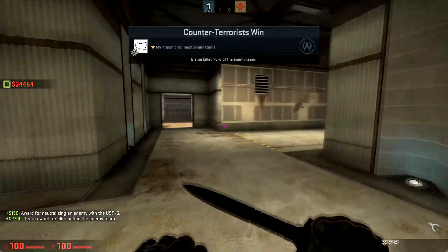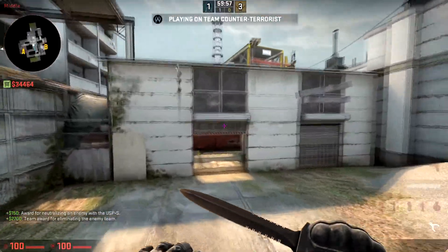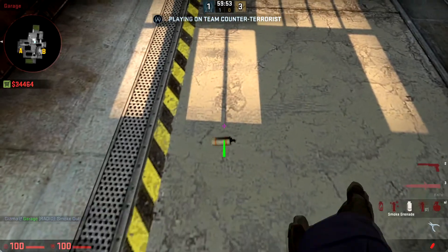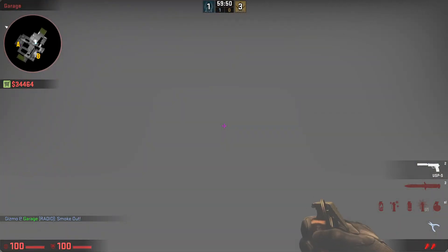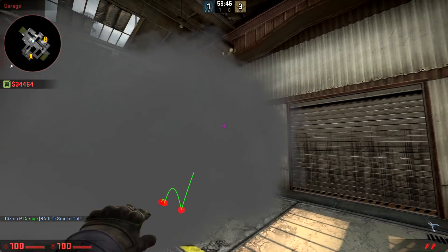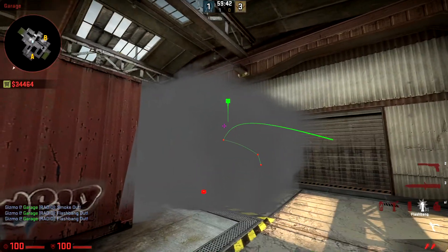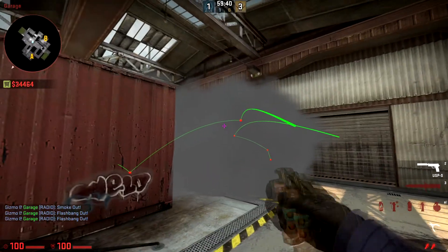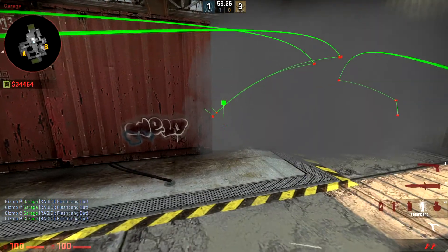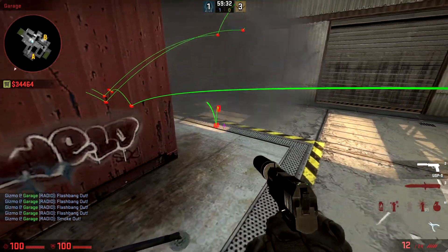Just for good measure, I'm going to show how it looks in other places. If you take over mid-catwalk, you can have the smoke right here. Then you do like that — throwing flashbang, throwing flashbang, deploying flashbang, throwing flashbang like this, another flashbang, laying down smoke, smoke, smoke.